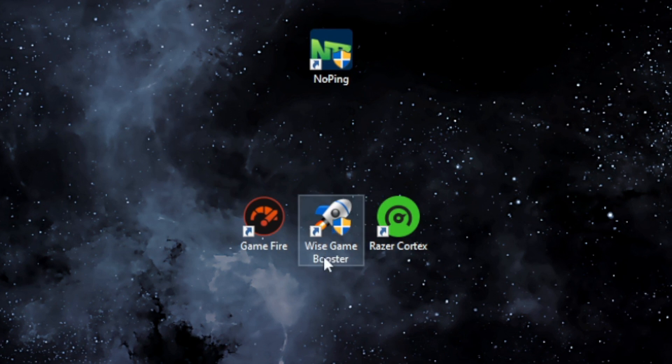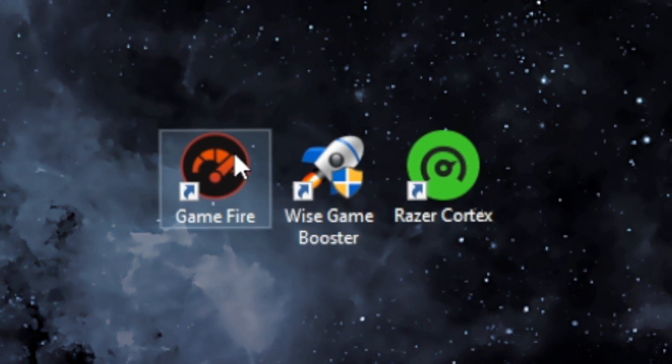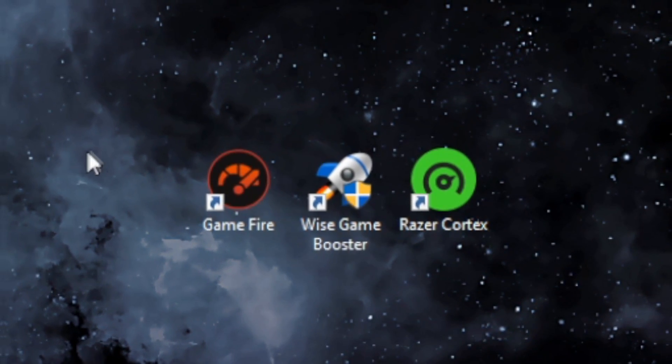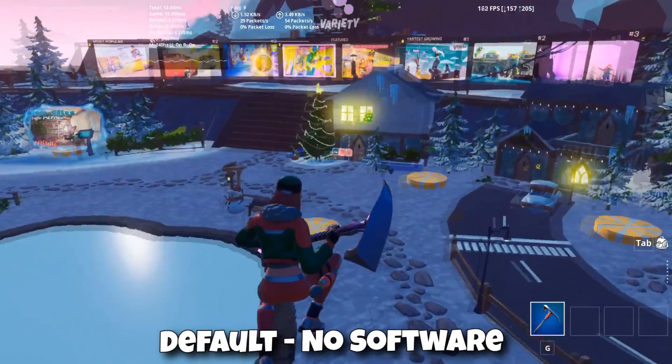Now let's talk about these three game boosters. Razer Cortex has been around for a while, same with Game Fire. We haven't tested Wise Game Booster before, but we're going through all three because they are indeed free. They're going to tweak some of your system settings, so be aware of that. The reason FPS boosters can work is they tune up your system and utilize certain PC functions not currently being used to give you better performance. Download these at your own risk.